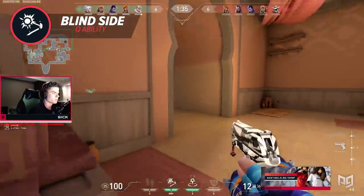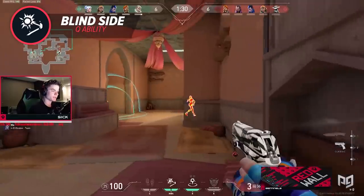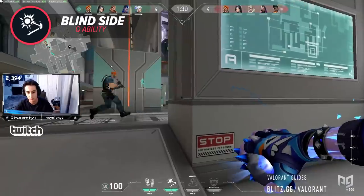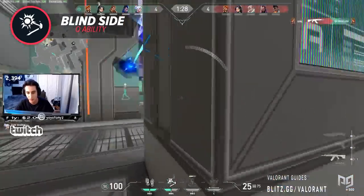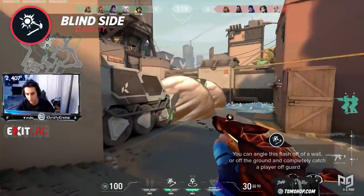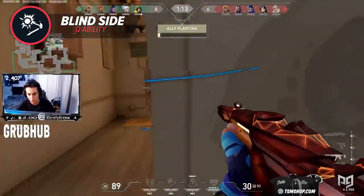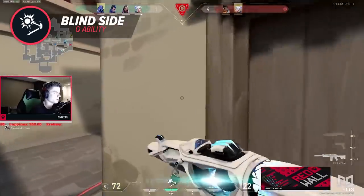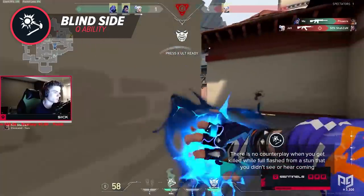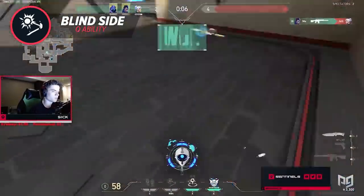A popflash is when a player throws a flashbang well enough to fully blind an enemy, preventing them from reacting and looking away in time. The reason Blindside is considered a popflash is because it needs to come into contact with a surface before detonating, meaning players can get really creative with how they implement this flash in-game. You can angle this flash off a wall or off the ground and completely catch a player off-guard. There is no counterplay when you get killed while fully flashed from a stun you didn't see or hear coming. This has the potential to be one of the most powerful flashes in the game.